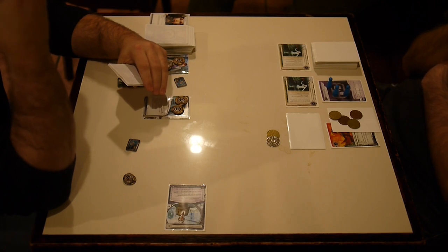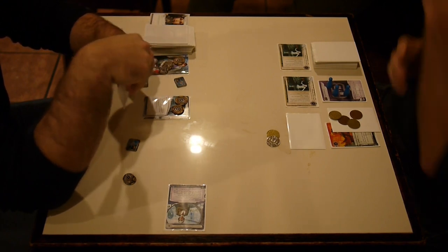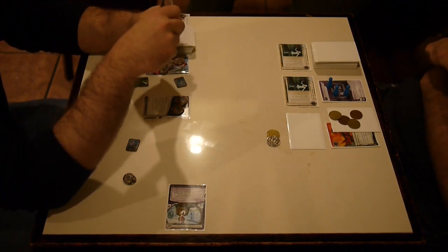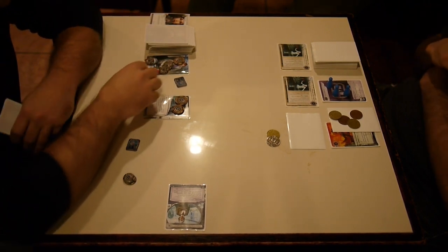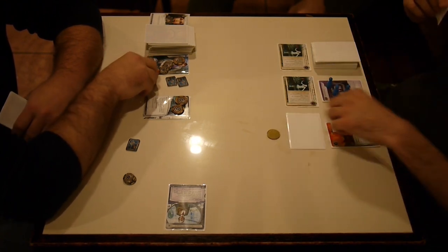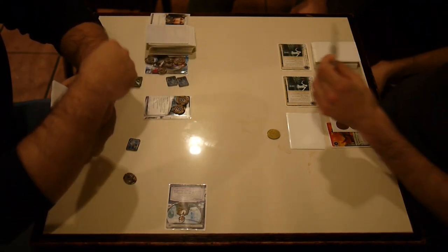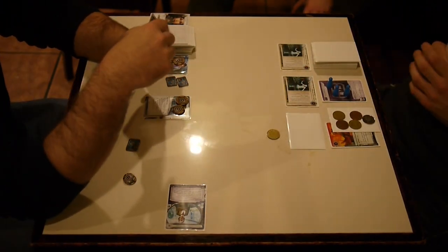You're going to use most of your economy for advancing, so all your actual credits can be used for rezzing ice. By now they're looking at that and thinking: you've spent six influence on Matrix Analyzer and six on Simone — what are the other three influence on? Simone just lets you advance like crazy without even caring. And the best part is — he Matrix Analyzed, even more advancements!